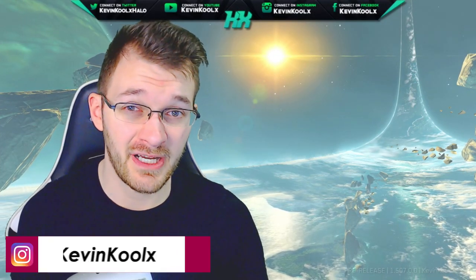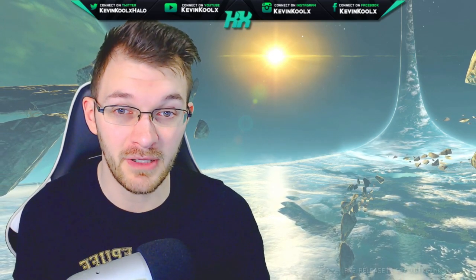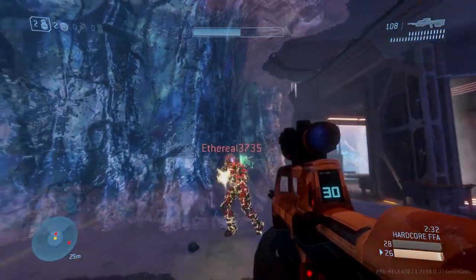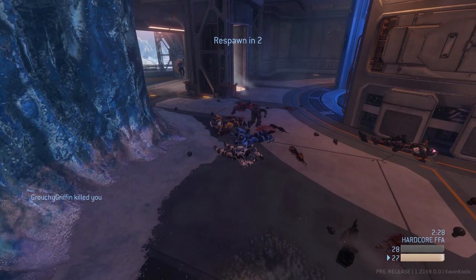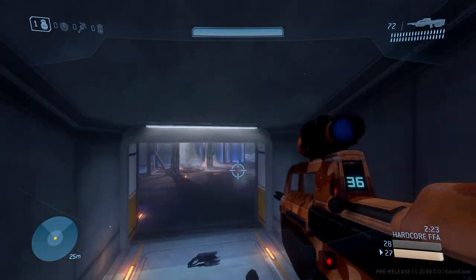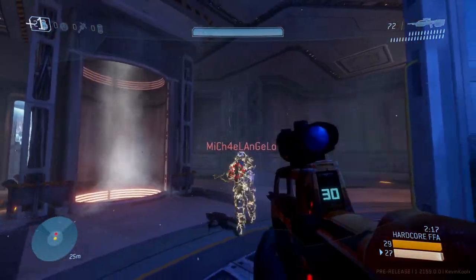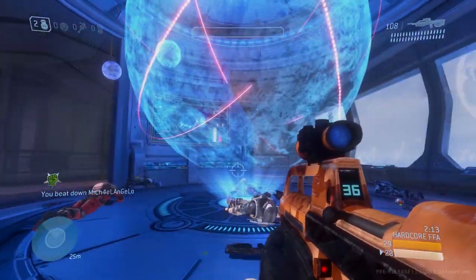I didn't actually try this feature out a whole lot — I kind of like the view models where they are right now. The main reason people ask for this feature is because back when Halo Reach first launched, you had those centered crosshairs and if you had a rocket launcher or a sniper or some large-scale weapon on your screen, it literally took up like half of your screen. But then that was changed so now the angle kind of goes up with the weapon instead of moving the whole thing up, which actually does alleviate the initial issue of why we wanted weapon offsets.